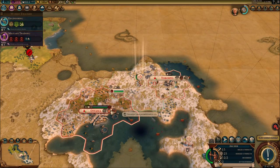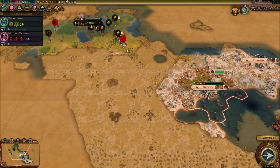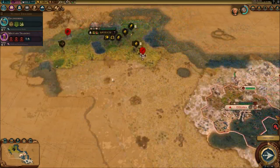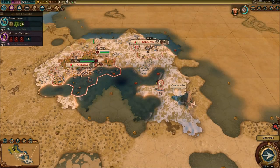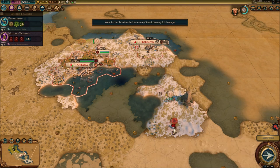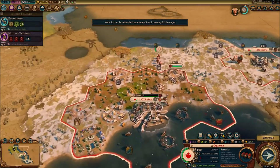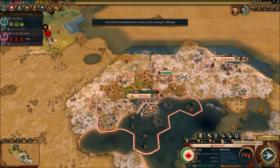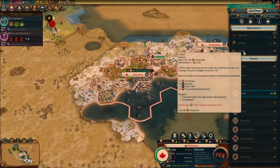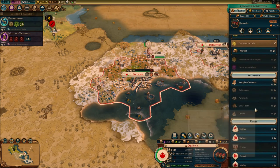I'm going to go help out my suzerains over here with my archer unit. Get rid of this enemy unit while I'm at it. We're struggling for amenities right here — definitely going to need amenities in this region, but nothing that gives me that for this region.